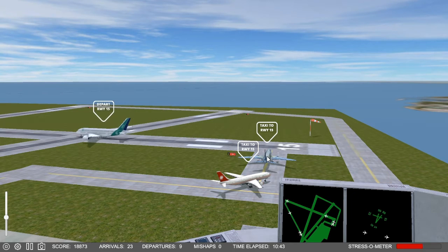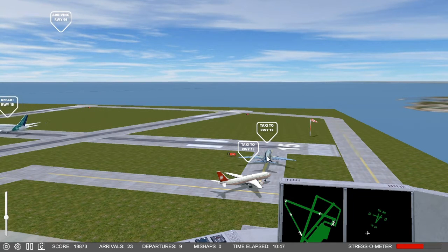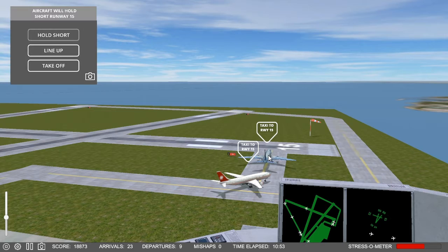Airport Madness 3D releases May 11, 2016. For more information, go to the link in the description to Big Fat Simulation's product page for Airport Madness 3D.